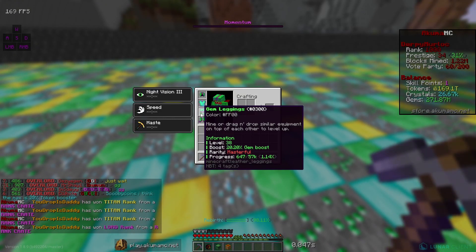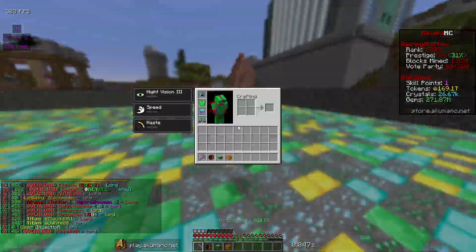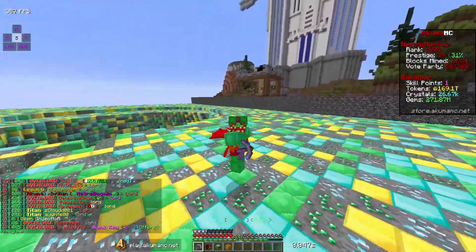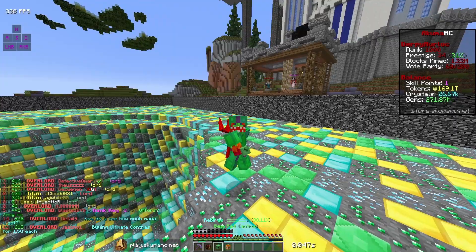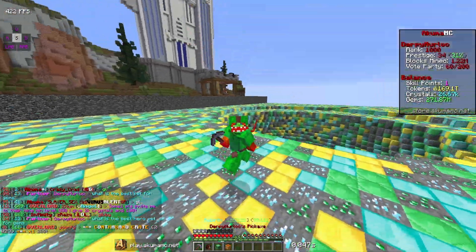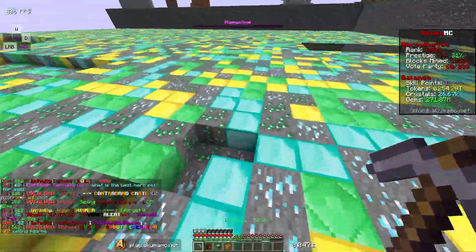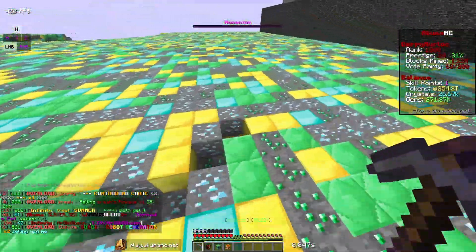We're gonna get a lot more gems faster now. The gym armor is giving around 65% boost maybe a little bit more, plus we got the gym pet which gives a 90% boost. I'm gonna ask in chat what's the best pet for gyms — I mean the best hero pet — because I want to use the best hero pet. Right now I'm using the bomber pet, that one's best for tokens. I don't know which one's best for gyms — it might be the bomber but I'm not sure.